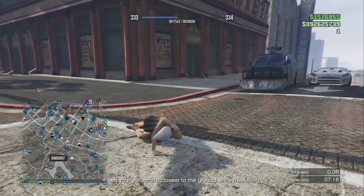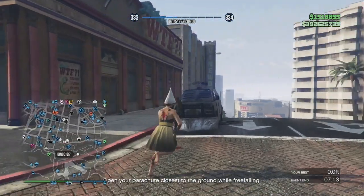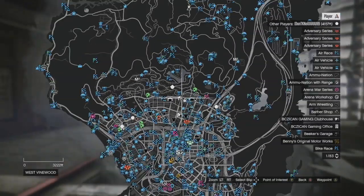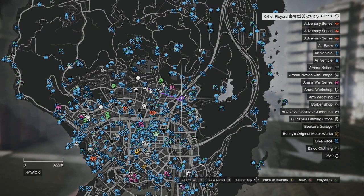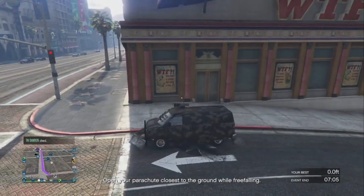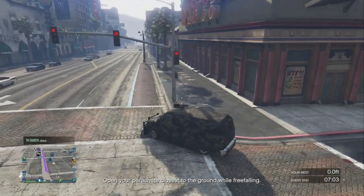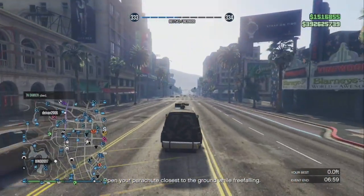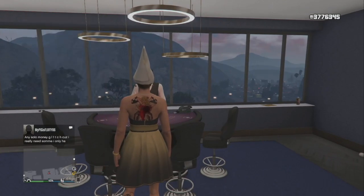If you don't like this god mode and want an airplane god mode, check out the link in the top right corner — that's still working as well. So that's glitch number one, the Speedo Custom god mode, still working for the weekend. Now let's get into a solo money glitch.